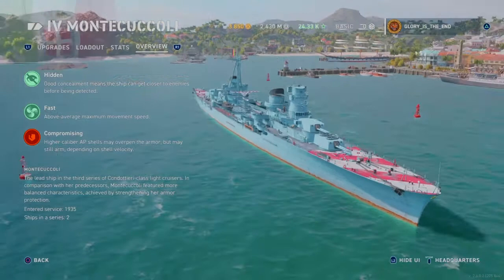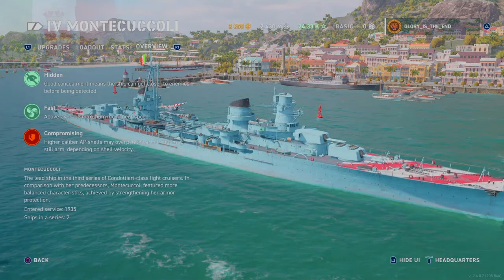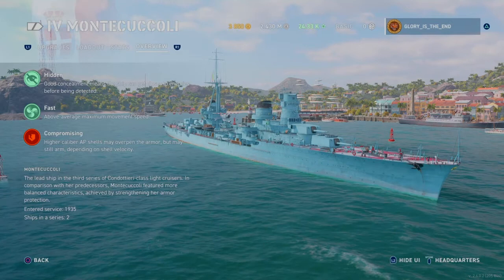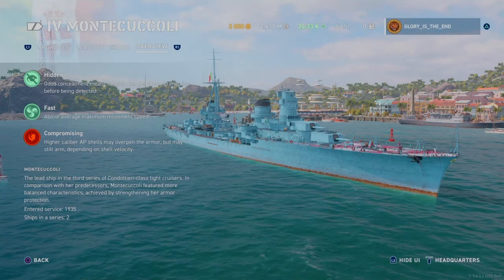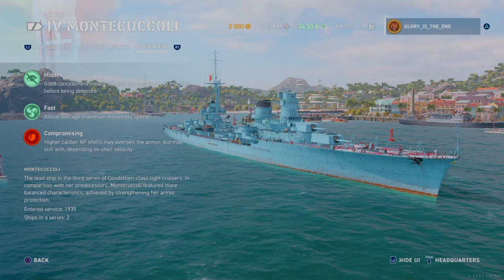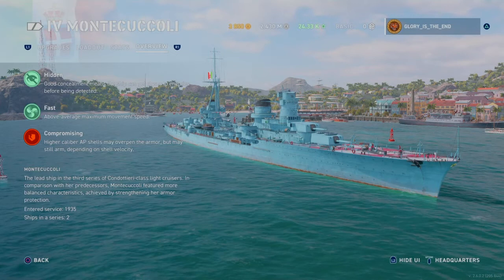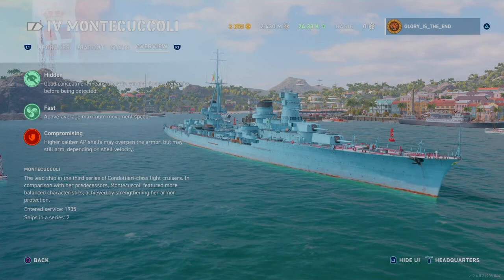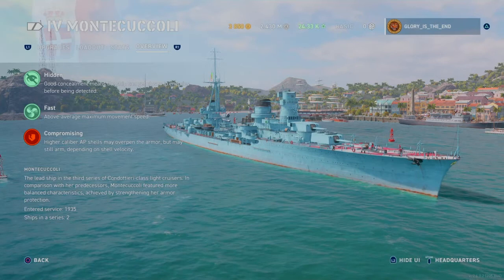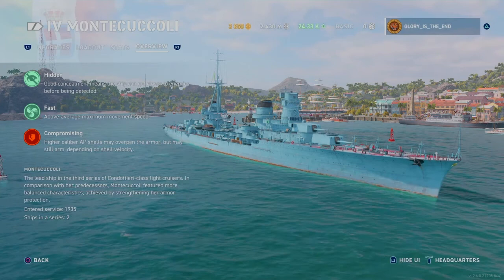Let's have a look at a bit of an overview. The Monty is hidden — good concealment means the ship can get close to enemies before being detected. Fast, above-average maximum movement speed, which is always handy for getting from point A to B, getting into better firing positions, or catching enemy ships heading away from you. Unfortunately, higher calibre AP shells may overpen the armour but may still arm depending on shell velocity — something to keep in mind.